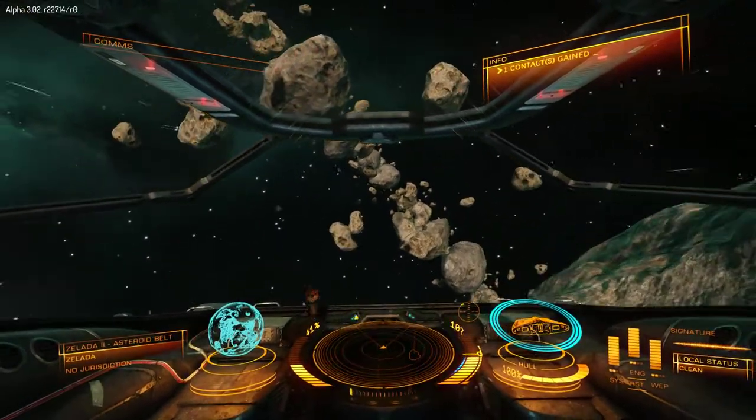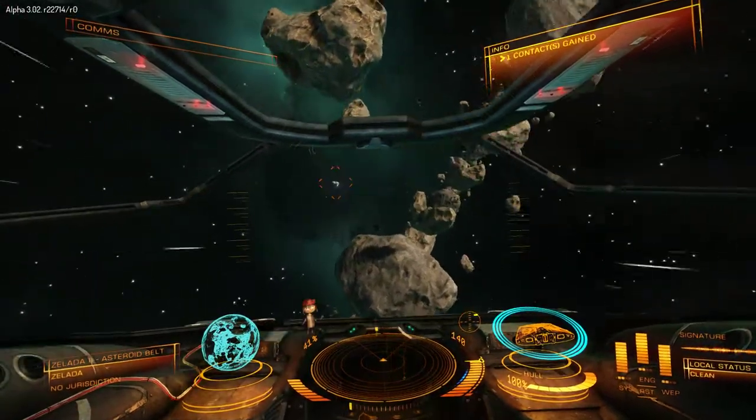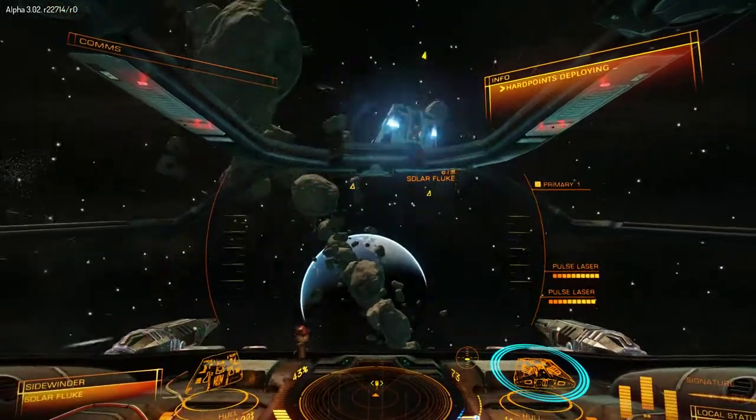What we're looking at here is a very simple one on one, me versus the AI. So we can get a target lock on the guy and drop out our weapons.